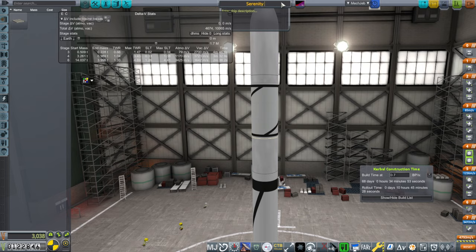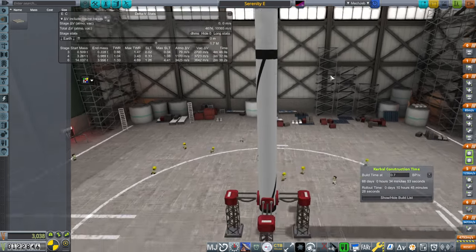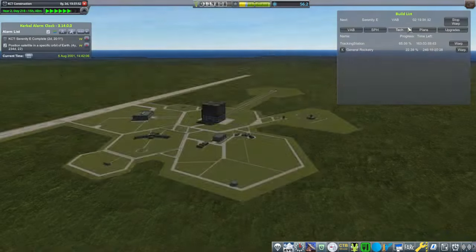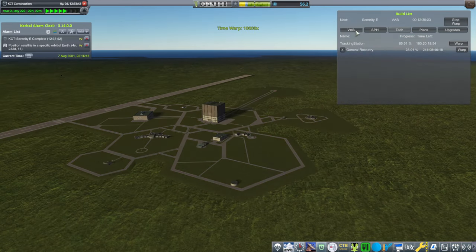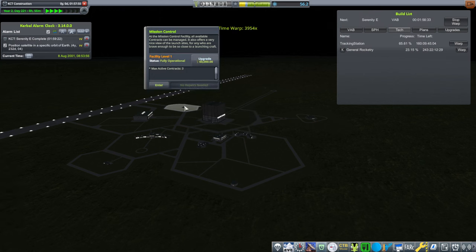Serenity was normally a moon thing, so call it the Serenity E when it's just Earth. Build time seems a little bit long though. We do have some science available. Mainly I'm waiting for a tracking station upgrade. I should probably spend on the mission control upgrade just so that we can do flight planning.